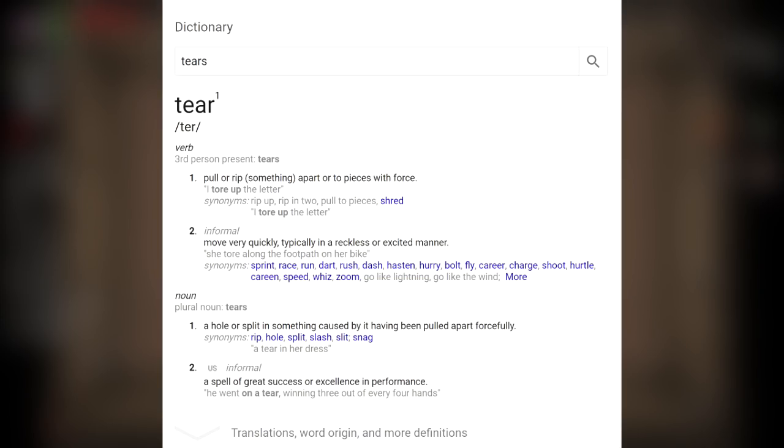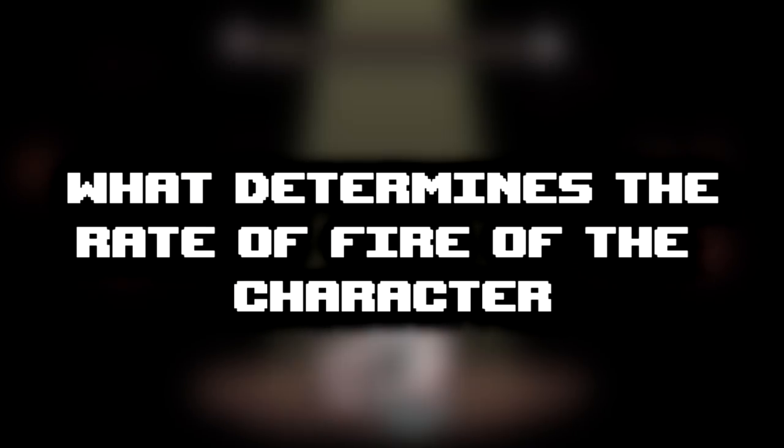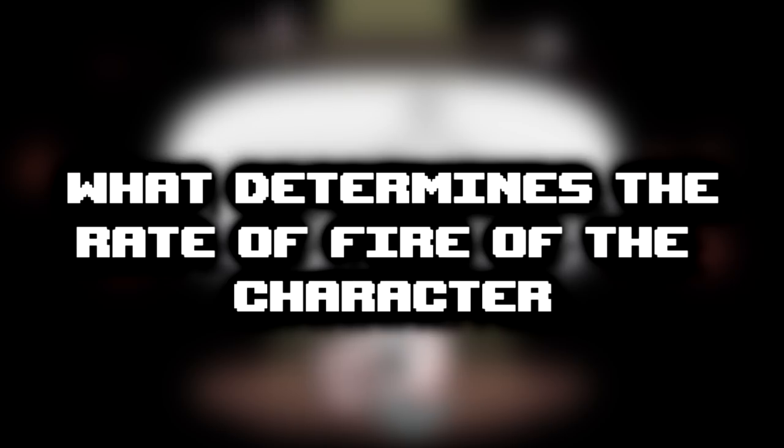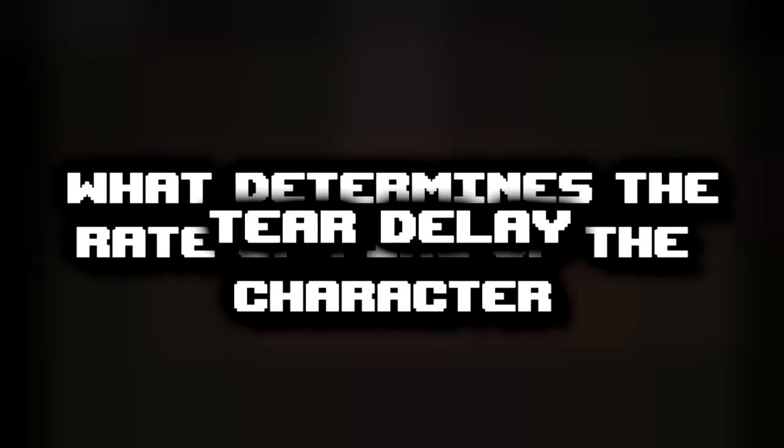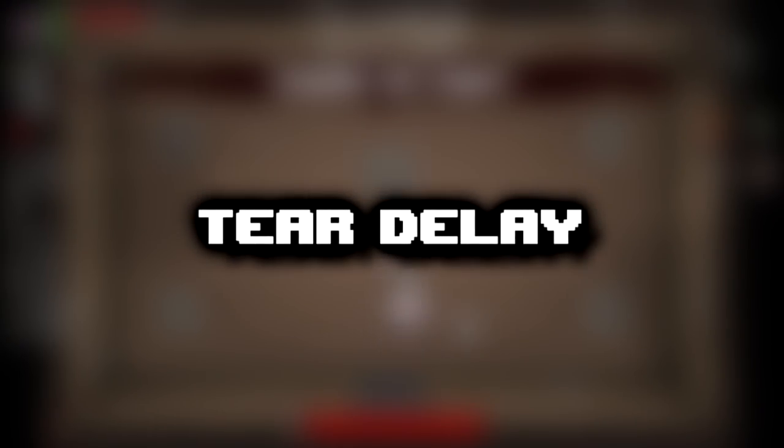To start, we have to actually define what the tier stat is. The tier stat is defined as what determines the rate of fire of the character. This is also known as tier delay — you're going to hear that a ton in this video. This is a pretty straightforward idea: the higher the tier stat, the shorter the delay is between shots. This is what we mean by a tiers up.